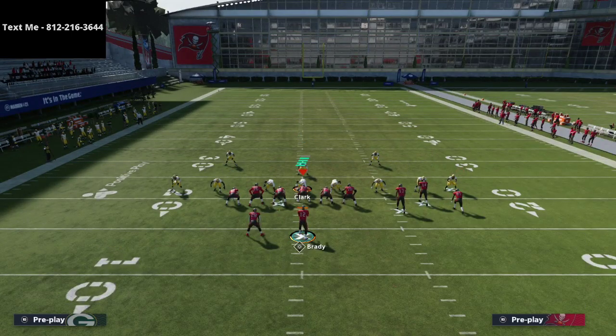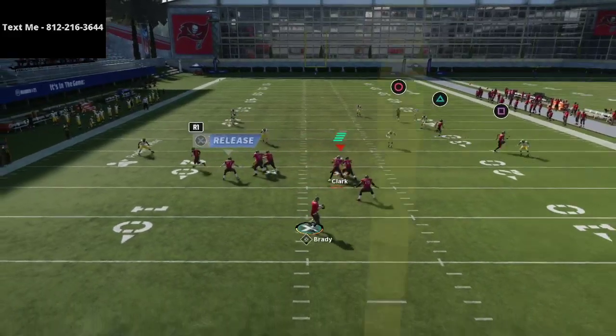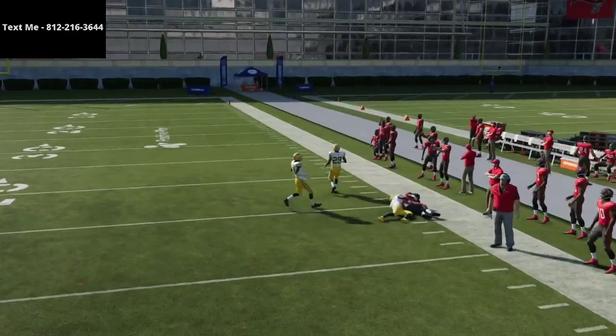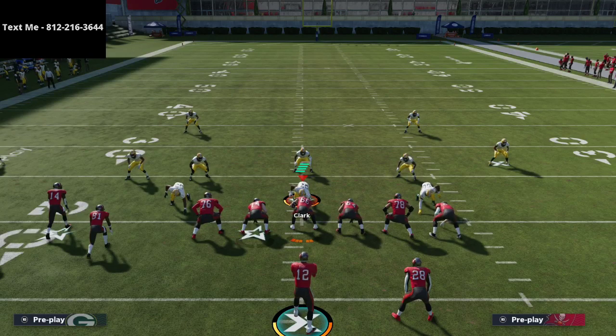There are some tricks that revolve around who you put on the streak. For example, if you put Antonio Brown on the streak, this might be a little better against cover three, because cover three just doesn't stand a chance. I don't have Gunslinger, but as you can see, you're able to hit this read.